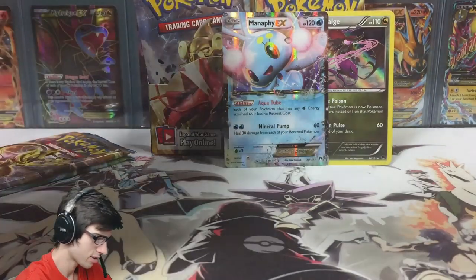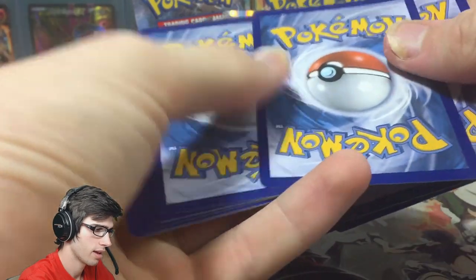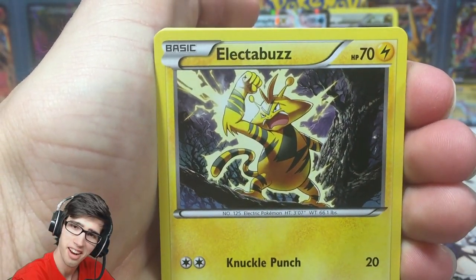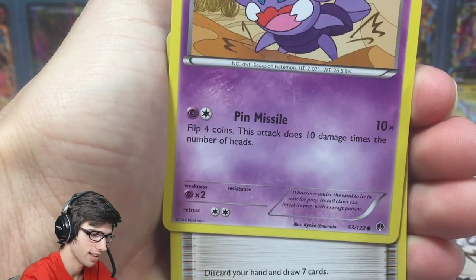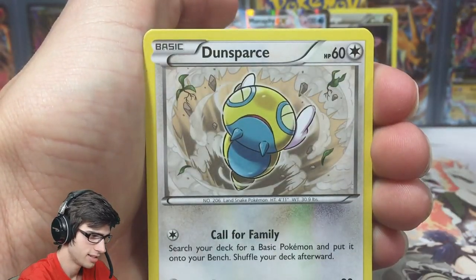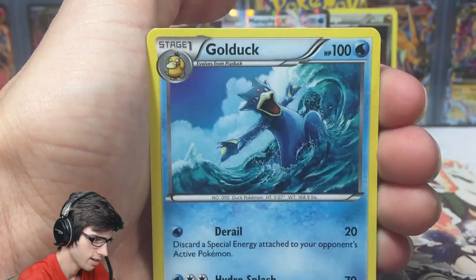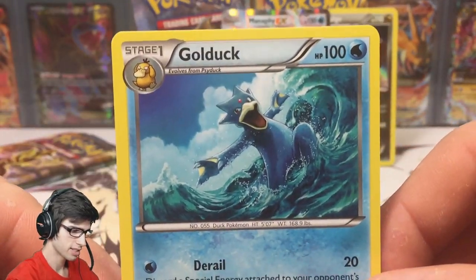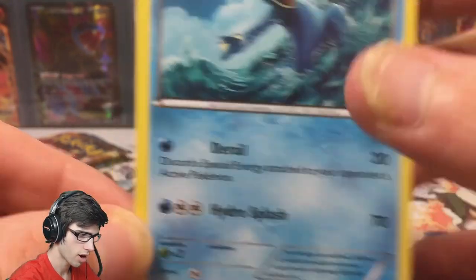I'll give out another code — there you go, enjoy! Next pack: starting off with another Electabuzz, we got Nooibat, Rattata, Petilil, Skorupi, Professor Sycamore, Dunsparce, Dewgong, Psychic's Third Eye reverse, and a Golduck — first Golduck of the box, with Derail and Hydro Splash.